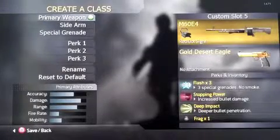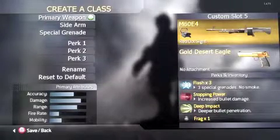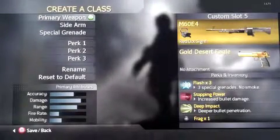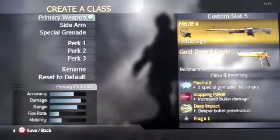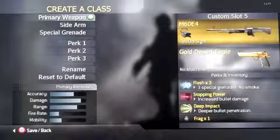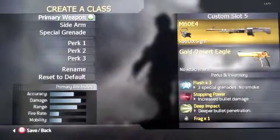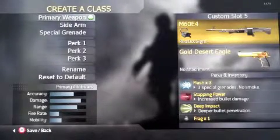In the number 4 spot is the M60E4 from COD4, Black Ops, and MW3. In COD4, this gun is very good. The accuracy is medium to high, the damage is really high. The range is high, the fire rate is really low, and the mobility is low. I hate the iron sights for this gun, so I would recommend Red Dot.